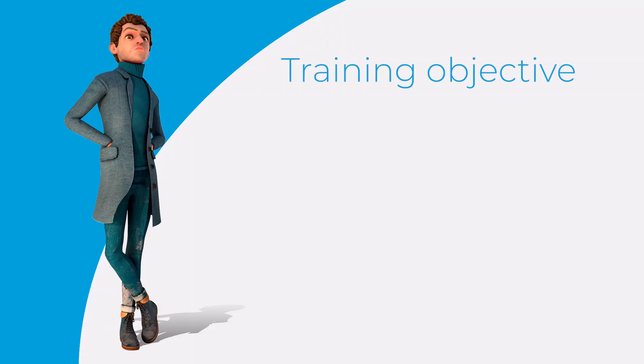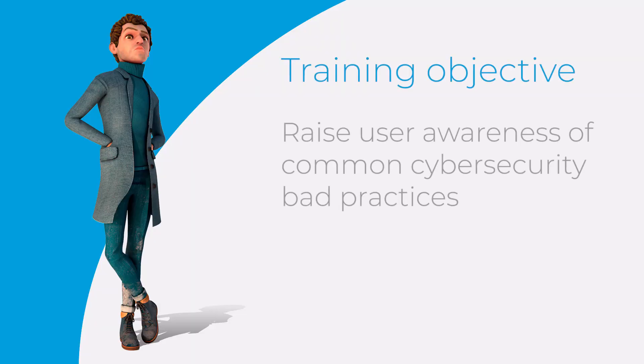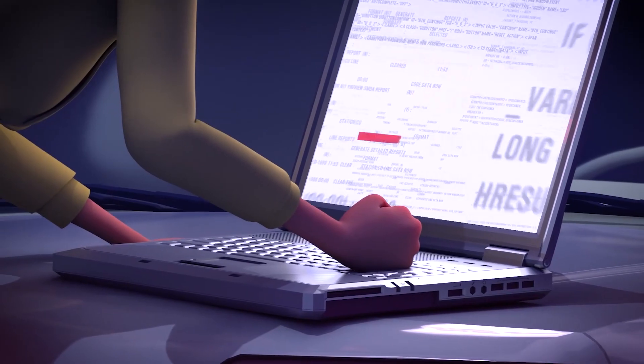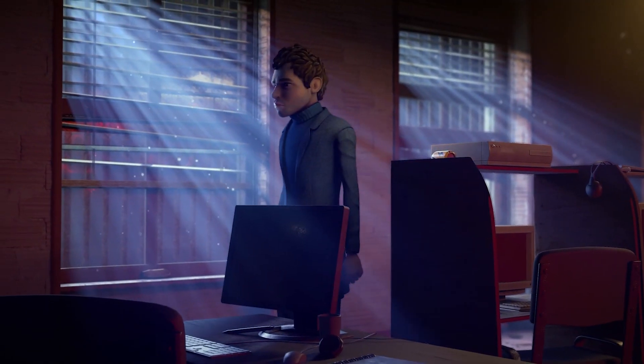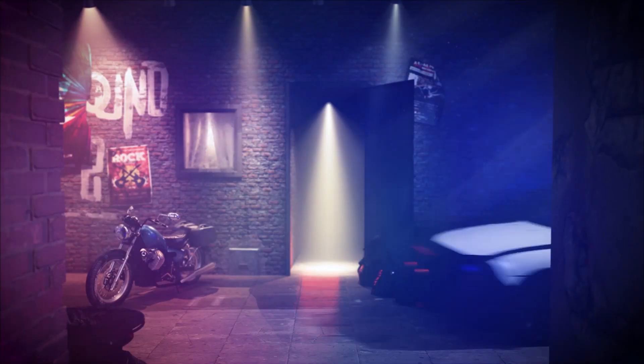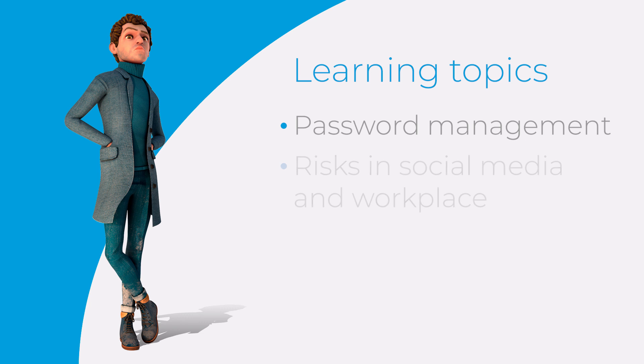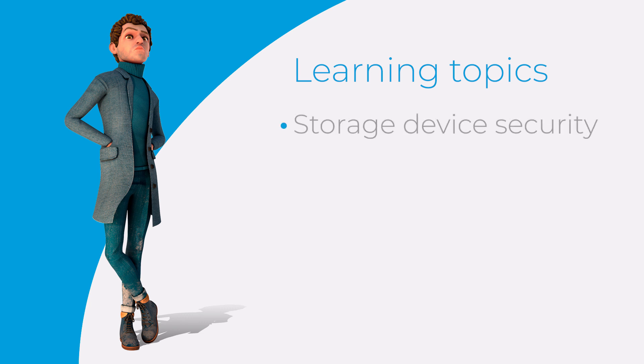Crypto's training objective is to raise user awareness of the common errors and bad practices associated with computer security. Both personal and corporate IT issues are discussed, as well as errors that can lead to compromising valuable data and confidential information. Each level goes deeper into learning topics such as password management, workplace and social media risks, storage device security, risks when using public Wi-Fi networks, and email safety.